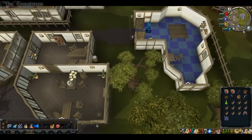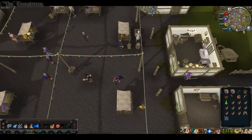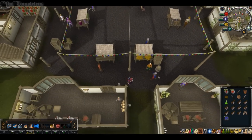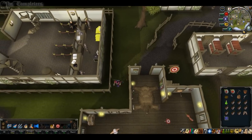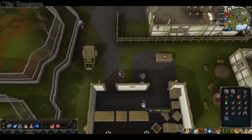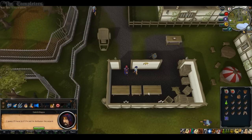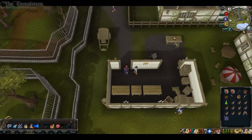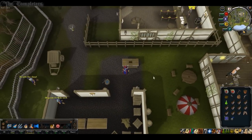Now head down to the building just south of East Bank — it's the RPDT Depot. Head over to Ardy South Bank and just south of it you'll see a bunch of RPDT employees. Go ahead and talk to one of these. Eventually it'll tell you to grab the package, so go ahead and open the package on the table, and you'll be given a Wizard's Hand.